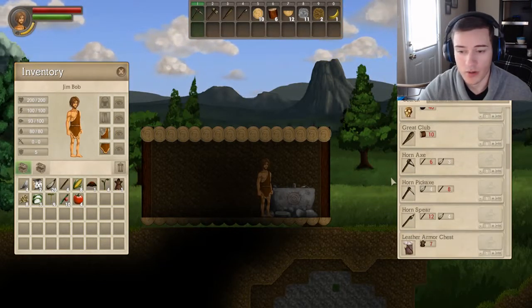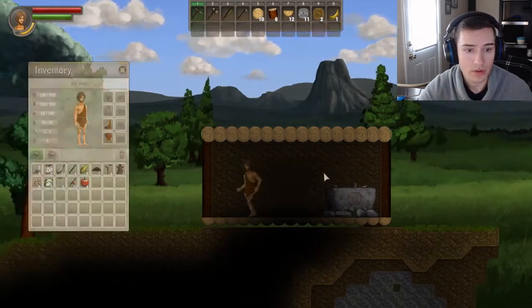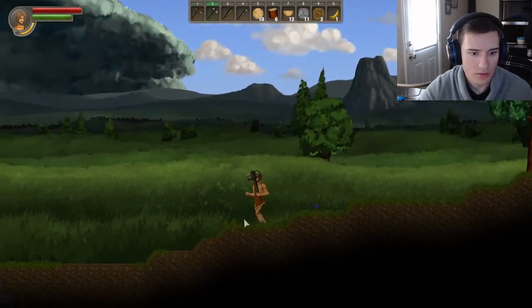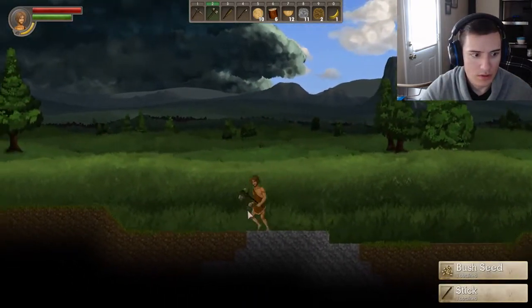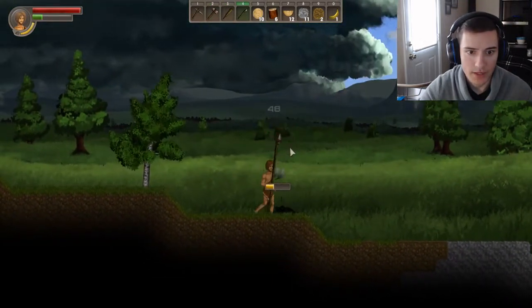Now let me use that polished stone to make a better pickaxe. The new one has a power of six versus four, so we need some more sticks. There's another storm incoming — ow, get out of here!